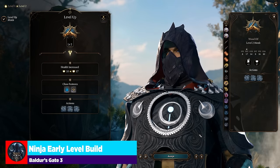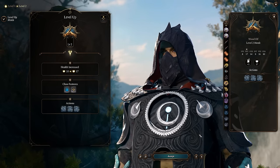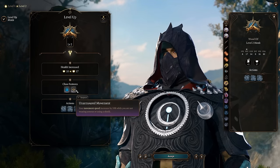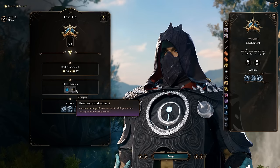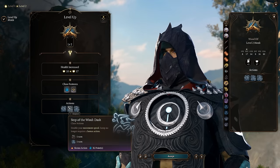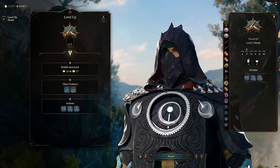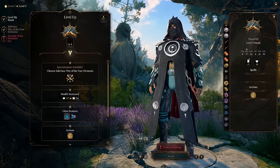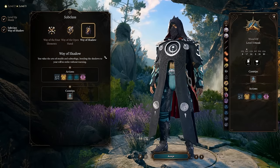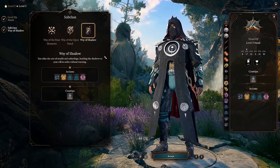Progression-wise, it's going to be very straightforward: we'll put our first seven levels into monk, then pivot over to rogue. At second level, we get a little more movement speed with unarmored movement and more ki points, plus really cool bonus actions we can use like patient defense, step of the wind, dash, or disengage. Jumping into third level, we'll now choose our subclass: way of the shadows.